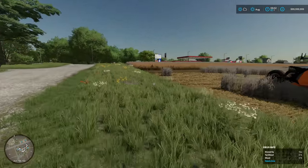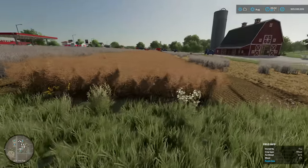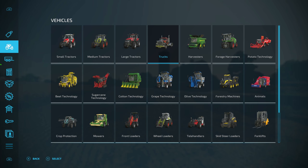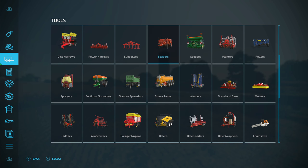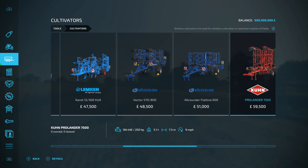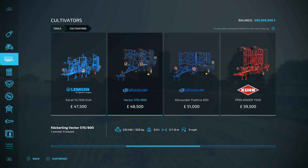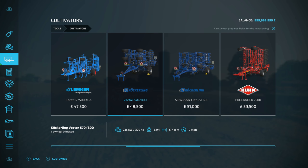I want to point out the cultivator I'm using — there are actually two types of cultivators. If you go into the menu under cultivators, you'll see one says 'prepares fields for next sowing' — that's a standard cultivator. But there's also a shallow cultivator, which says it's used for shallow cultivation or seedbed creation of fields. One leaves the seedbed effect, the other just leaves the standard cultivated state.